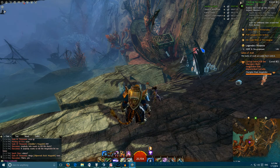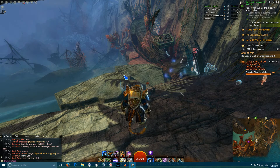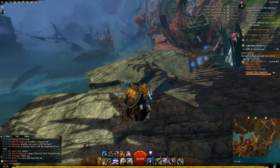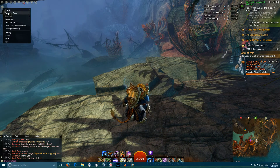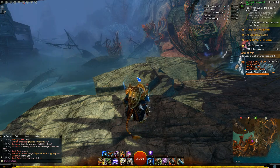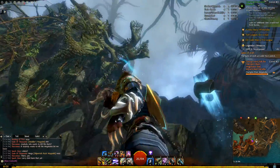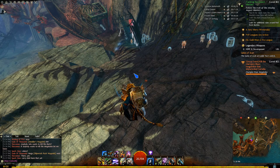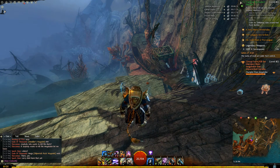So yeah, that is pretty much everything to do with Guild Wars 2 Personal Assistant Overlay. It is very handy and very helpful. Now the one major downside: if you use the Action Cam, you will not be able to use the overlay unless you set it to non-interactive. If you go into your settings and set Non-Interactive Windows, you will be able to use it.